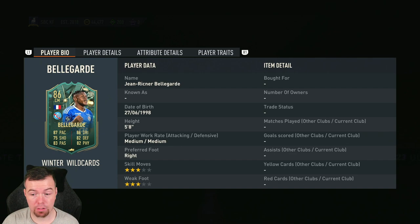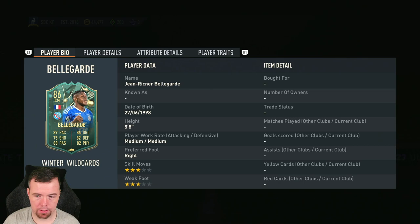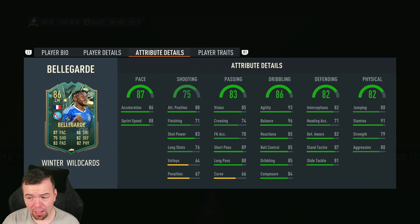It seems like a recurring thing with Winter Wildcards — the rating of the card is not that high but the in-game stats should not be what you'd expect for an 86-rated card. He's medium/medium, five-star weak foot, free star skill moves, can play CDM as well with proper good CDM stats. His in-game stats show 86 acceleration, 88 sprint speed, 88 positioning, 71 finishing, 83 shot power.